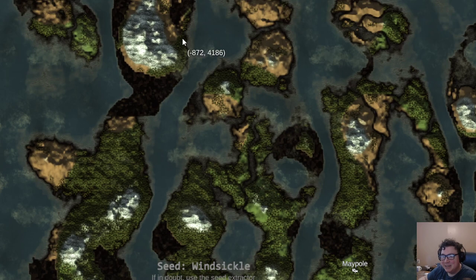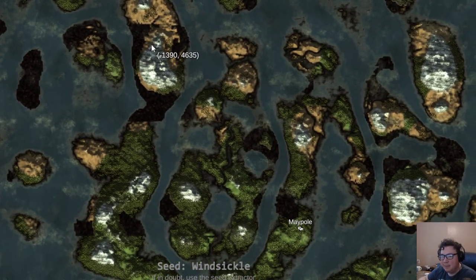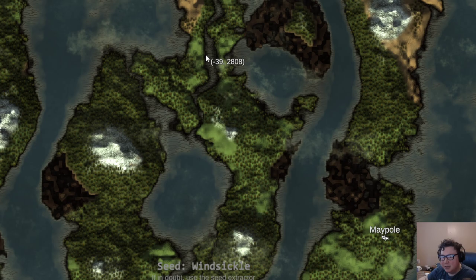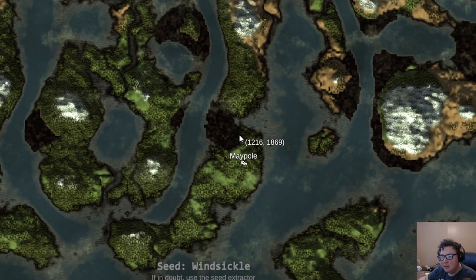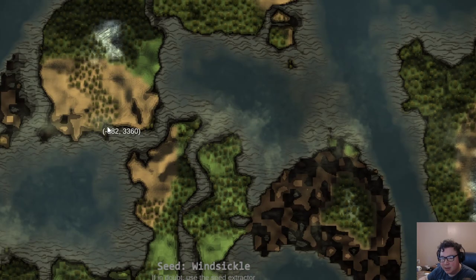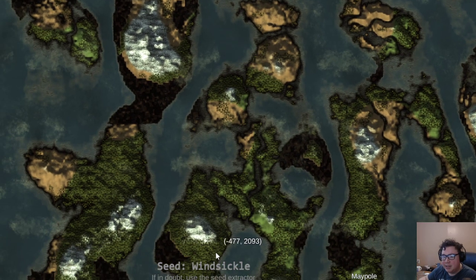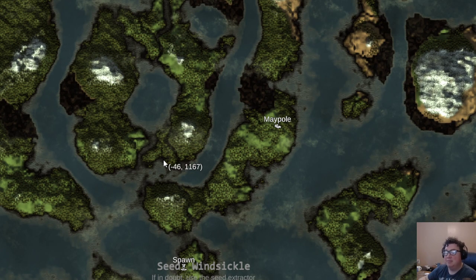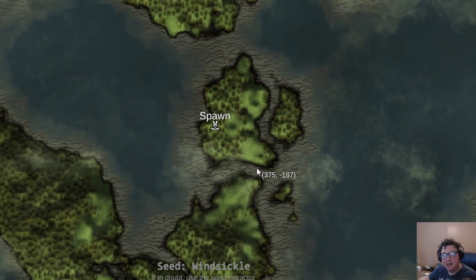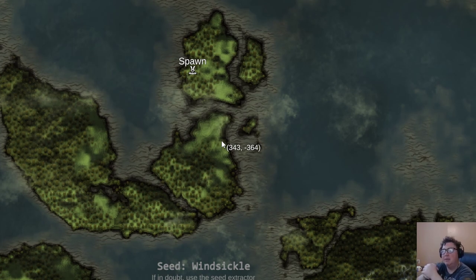This one here extends up into the Mistlands - more Mistlands, Deep North. Really cool. But then look at this central one. Look at this sailing. I mean, this is just gorgeous - these big lakes in here, huge plains river here. Really, really nice. It just keeps going. Just an aquatic seed and I love it. Sailing in this type of seed is just so efficient with the grinds, all sorts of metal grinds. So incredibly good, and it's altered the way I progress with the Bronze Age.